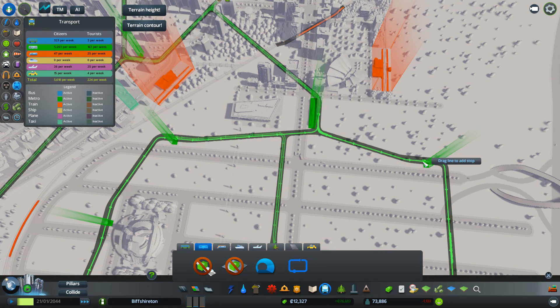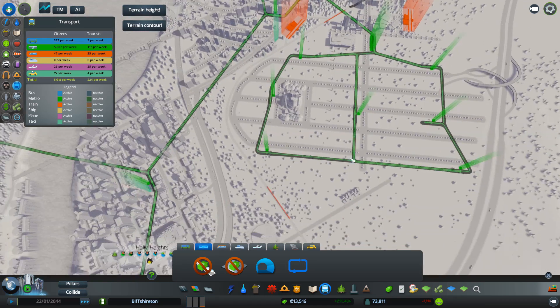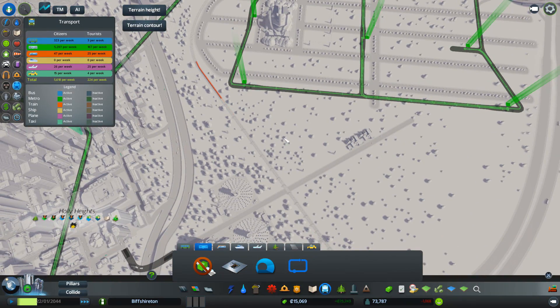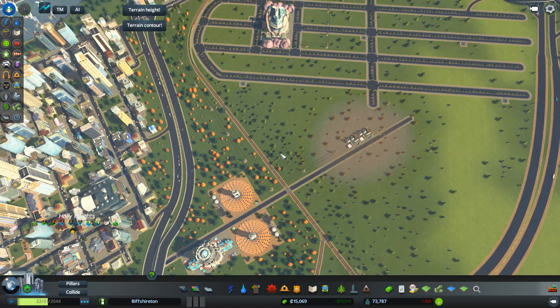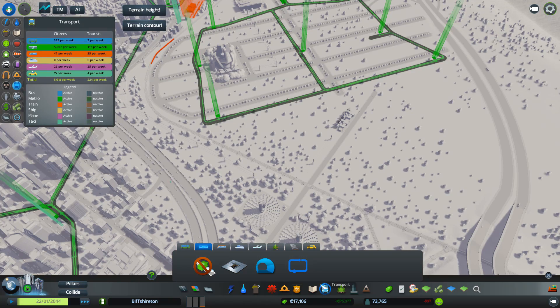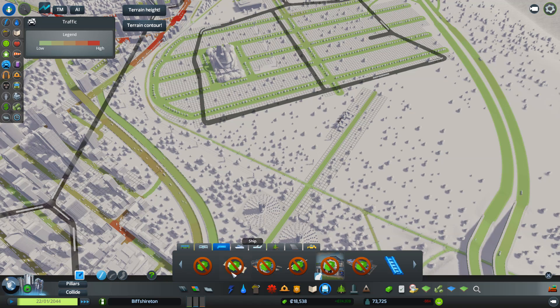Let's try that again. Create new line, add stop, complete line. There we go — so if you want to get on here, that's fine. And then we do have our train line here that's going around the outside. So we could add another passenger train on here.